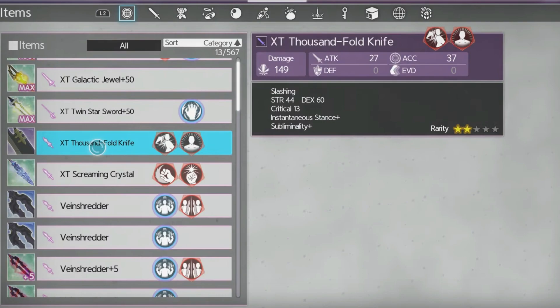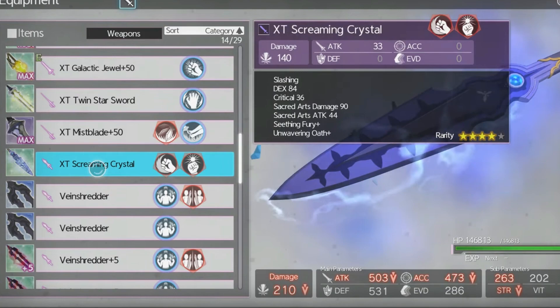Moving towards end game, I've got the XT Screaming Crystal and the SP version. The XT Screaming Crystal drops from the East Supreme Ray boss chest, and the SP version drops from level 800 and above Ancient Apostles. It's not a bad dagger, however the stats are really hard to get, so I normally don't recommend farming it. Honestly, the XT Thousand Full Knife — especially the Supreme version — can take you pretty far, so you can skip the Screaming Crystal if you have a really good Supreme Thousand Full Knife.